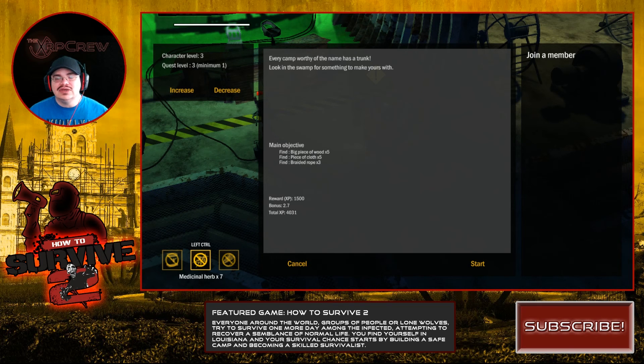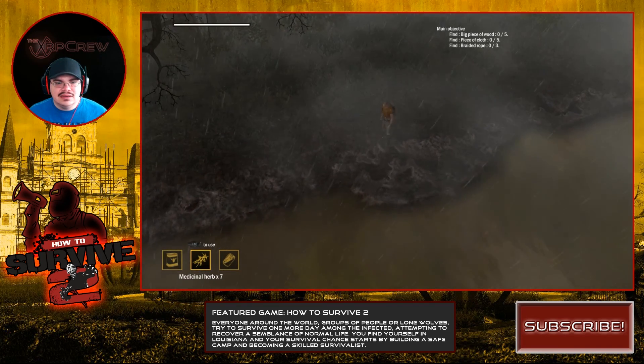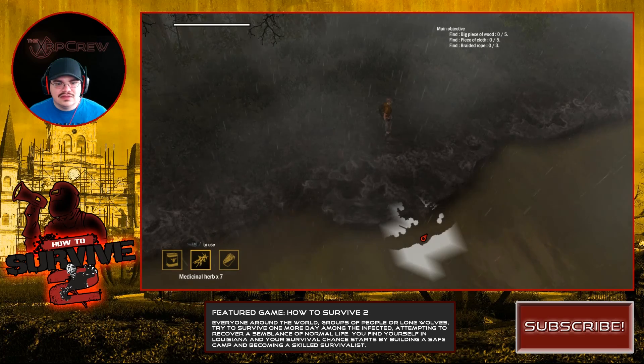Hello and welcome back to How to Survive 2, which is in early access. We're starting off exactly where we cut last time. We're about to go try to find some wood, some cloth, and some braided rope to make a trunk. I did take a few hits but I'm at character level 3, so I might as well increase the quest level to 4 and see how that does.